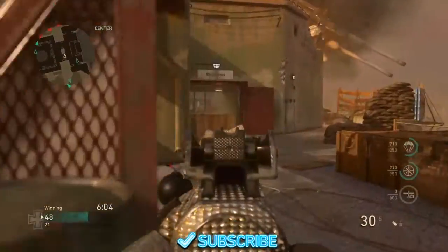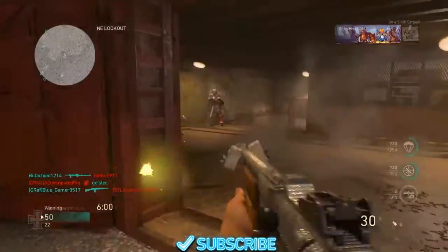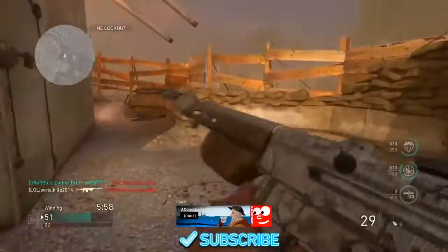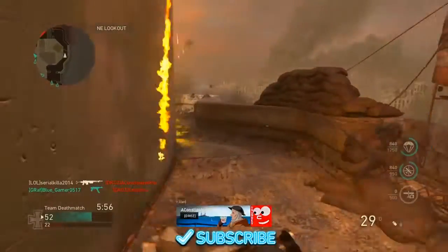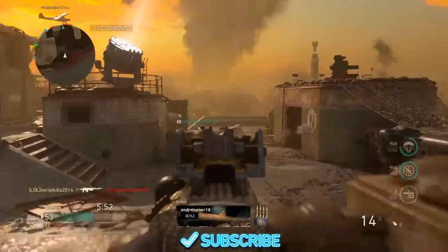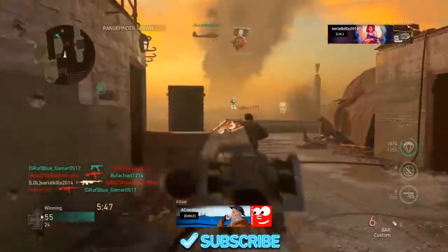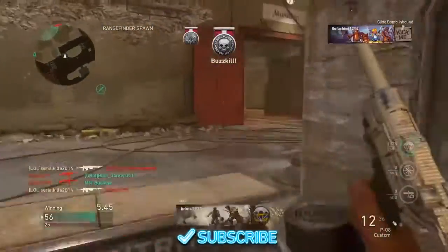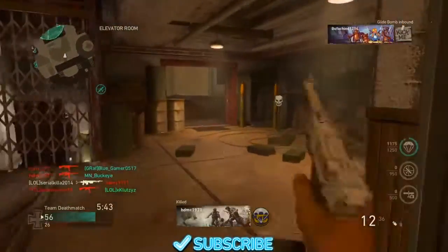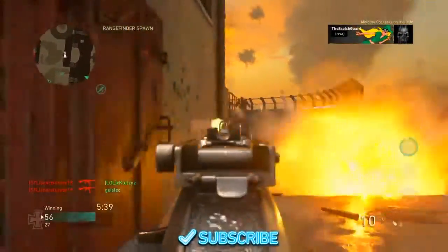If you guys are wondering how to get this Cool Hand, you have to activate a contract about Major Howard — it's called the Cool Hand, the quietest weapon. I wish they would update the ammo capacity for the BAR gun because the BAR really doesn't have that much ammo in it. Even with extended mags you just have 30 rounds.